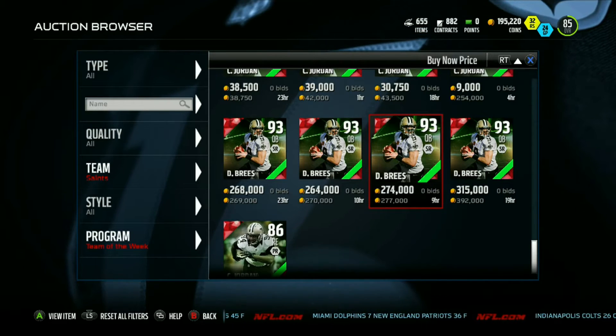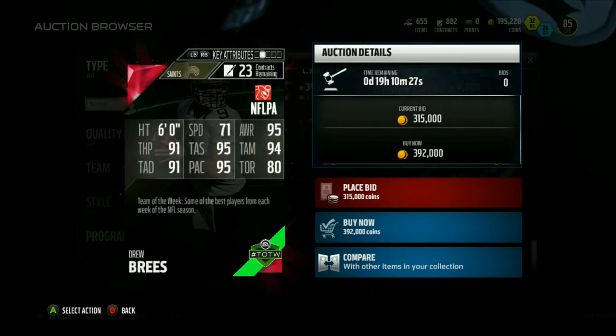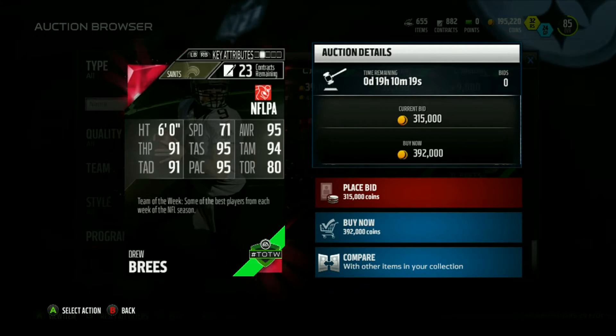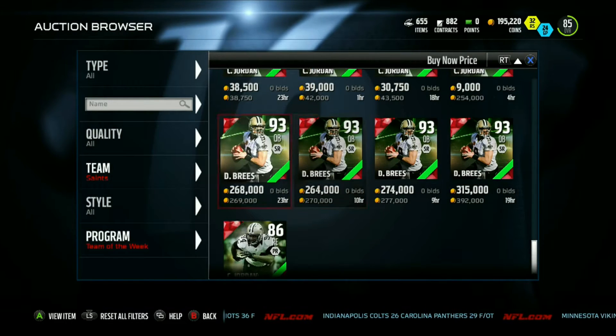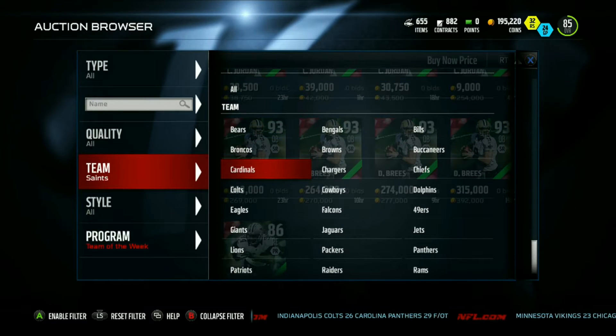Drew Brees is going for about 270k right now. Let's take a look at the stats: 71 speed, 95 awareness, 91 throw power, 95 throw accuracy short, 94 throw accuracy mid, 91 throw accuracy deep, 95 play action, and 80 throw on the run. Not too bad — got a nice card right there. He had a hell of a game this past week.